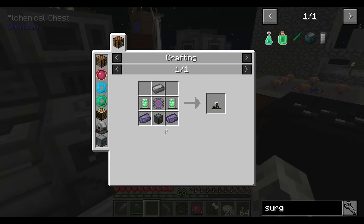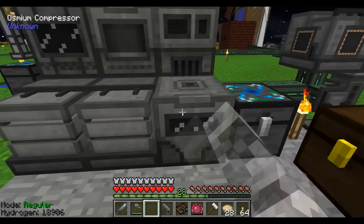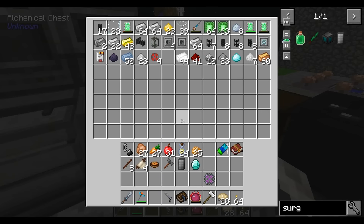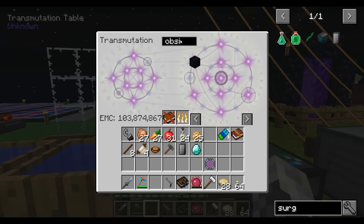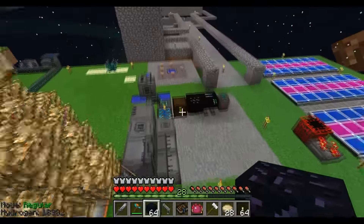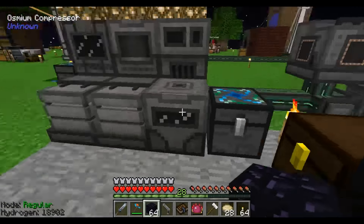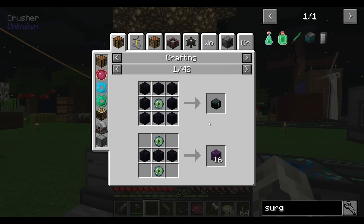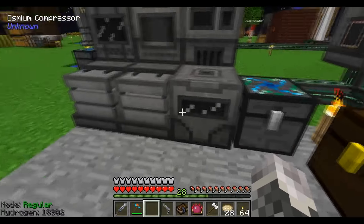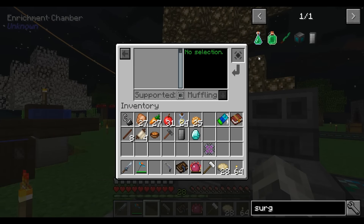Now I need to make refined obsidian ingots, which is refined obsidian dust with osmium in the osmium compressor. I can set up a power grid to connect to the generator over there — that shouldn't be too difficult. I need to make obsidian dust with the enrichment chamber. It's gonna take a while but it's fine.